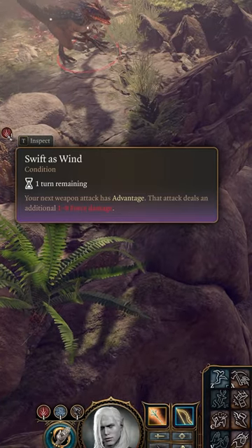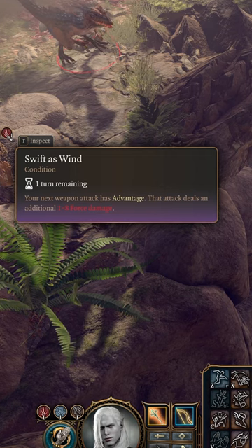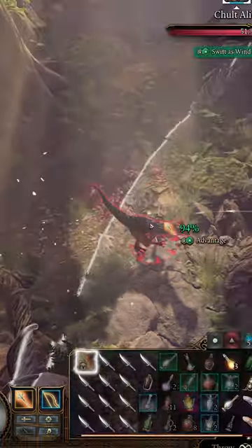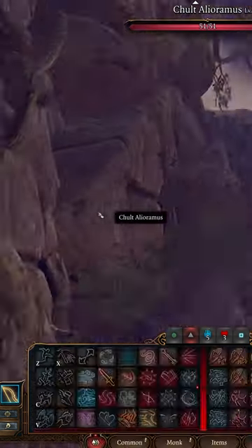Breeze Swift Speed is a condition that grants advantage to all attack rolls and adds 1d8 force damage. This is notable because it should go away after your next attack roll, but when used for an unarmed attack, throwing, or a spell, the condition is not removed, allowing you to get several attack rolls with advantage and extra force damage.